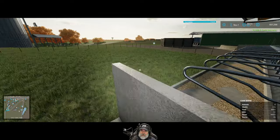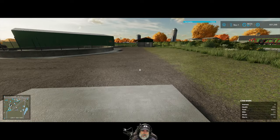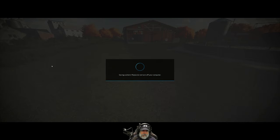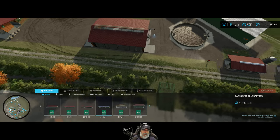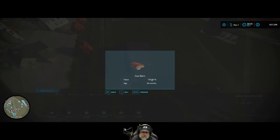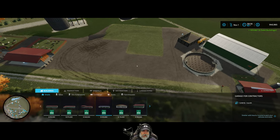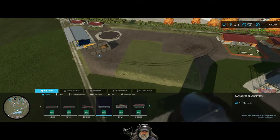Selling the Holsteins for $22,000 and the Brown Swiss for $18,000 - that should take care of all the cows. We still have a little bit of straw left in here. Now let's head over to the build menu and select this building - we get $103,000 back for it.